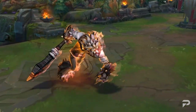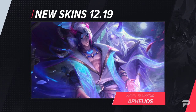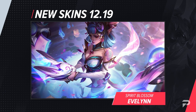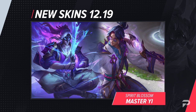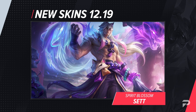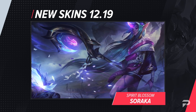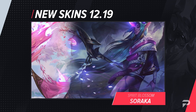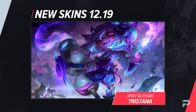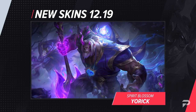Before we get into the actual balance changes, let's look at the one thing that everybody can agree Riot does well: the skins. One of the most popular skin lines of all time is finally making its return — Spirit Blossom is finally back. We'll just list all 10 that have been added to the PBE. The champions joining this universe are Evelynn, Darius, Evelynn, Sett, a legendary skin for Sett, Soraka, Syndra, Tristana, Yorick, and Master Yi. The skins all look absolutely amazing.